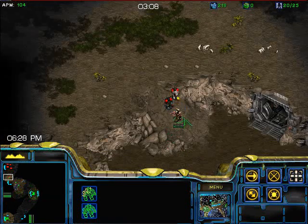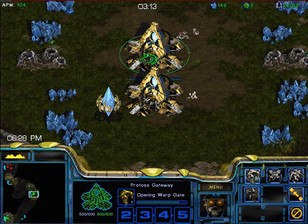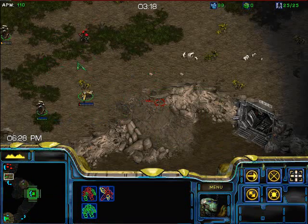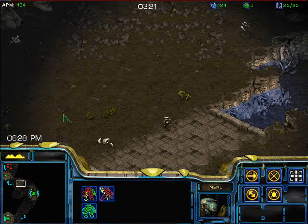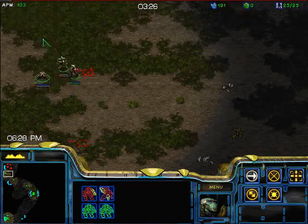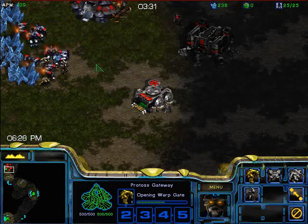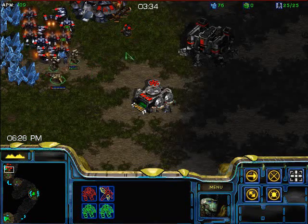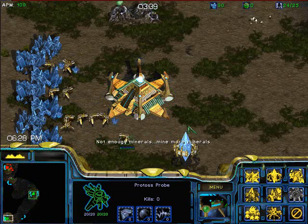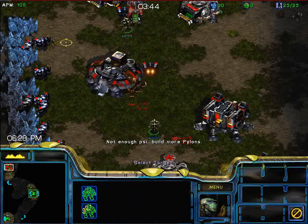It looks like there's some marines at the ramp and there's really not a lot of micro you can do there. The only thing would be to wait. I'm going to add my scouting probe to my control group of fighting units. In this case the micro is really on the Terran player — to micro his marines back away from your zealots. Humans will put the barracks and supply depot, or barracks and command center, next to each other.